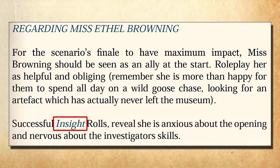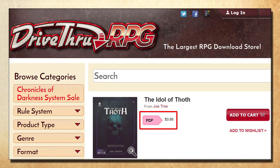Getting really nitpicky: one part mentions 'insight rolls.' There is no insight skill in Call of Cthulhu — the module means the psychology skill. I wanted to point this out in case any new Keepers get confused by it. All the things I mentioned are actually pretty minor and easy to remedy beforehand. Once you do, you're left with a really fun scenario. You can find The Idol of Thoth on Drive-Thru RPG for about four bucks — I suggest you give it a look.